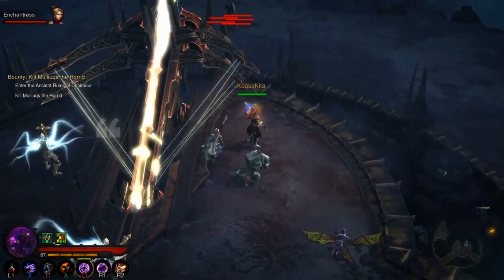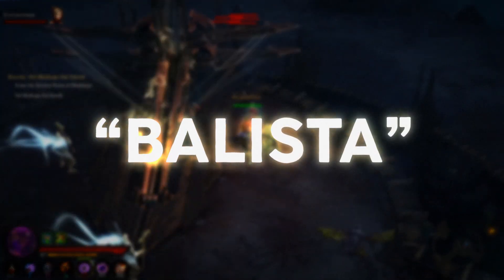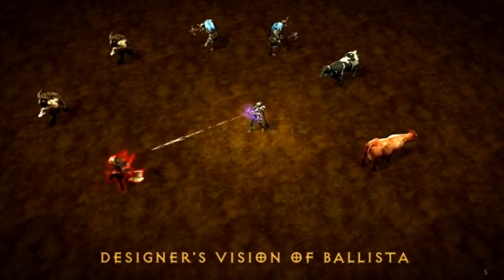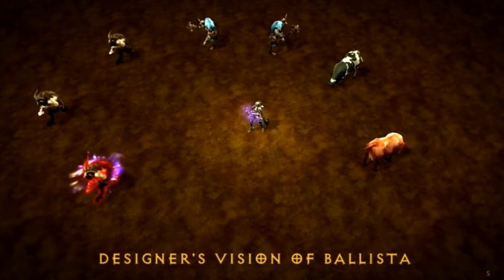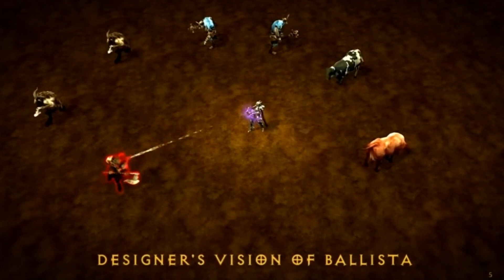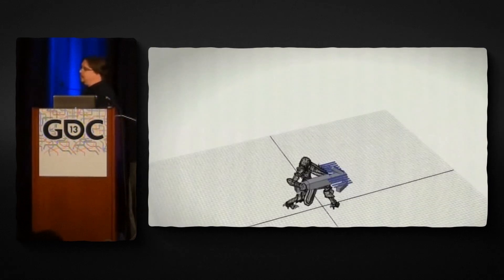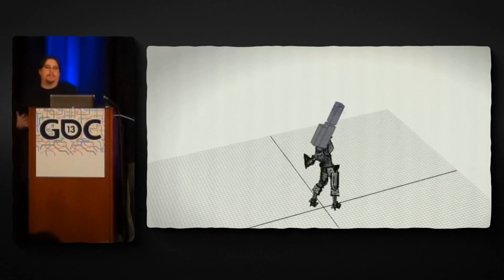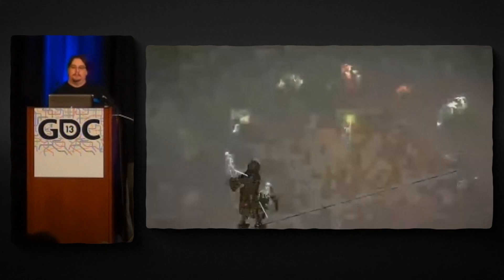The designers wanted a skill called Ballista, and in their mind it was a low-level skill that you outgrow, having to click multiple times to take down a weak enemy. On the other hand, the VFX artists had a different approach — they imagined it would be a mystical Ballista that's almost bigger than the character themselves, and it would look like this.